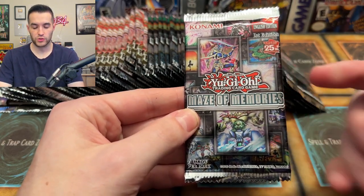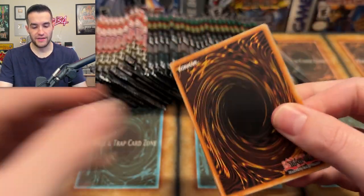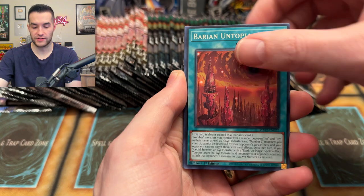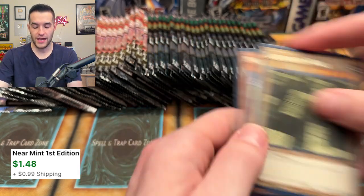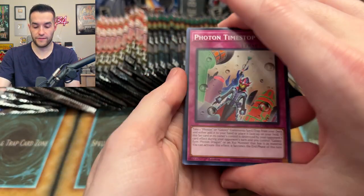Let's see which will win. Will it be Maze of Memories with some of the coolest looking pack artwork? It looks really awesome, very unique. I did a Ruxian special almost every time I opened this yesterday so I'm gonna try not to do that today, but no promises. First off Orbital, we have Overlay Network - that is a super rare right off the bat. I took all these out and mixed them up a little bit.